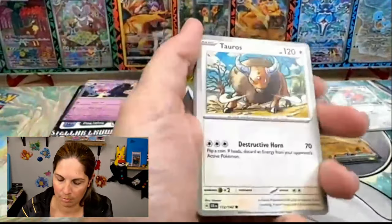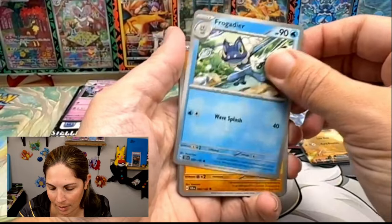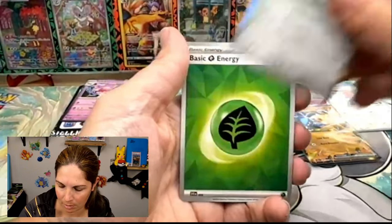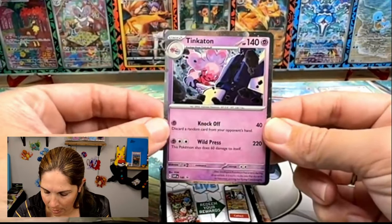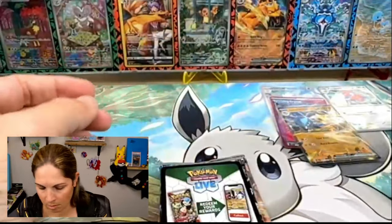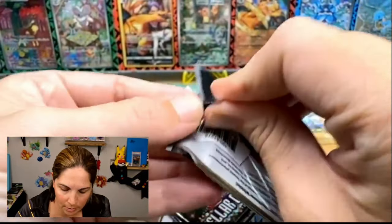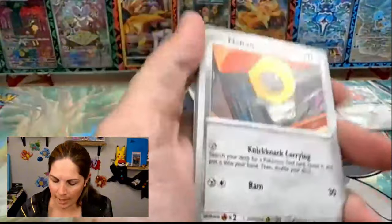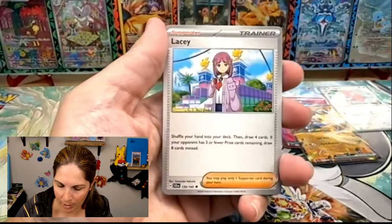We have enough packs — we bought four cases of booster boxes and two cases of ETBs, and some of those are going to go to our lucky fans. If you watch this week, smash the like button, comment, and subscribe — you'll have your chance to win. Last one — Tinkaton — this is probably my favorite of the promos. We've got three packs left. It would be nice to pull maybe a hyper rare for the binder — I'd feel pretty accomplished if I could do that today.